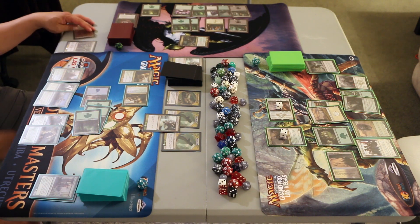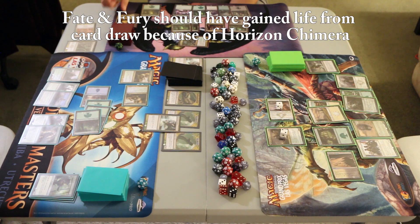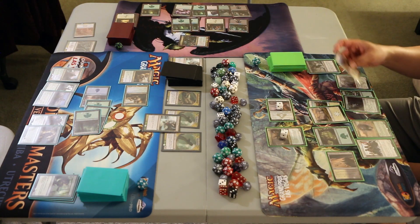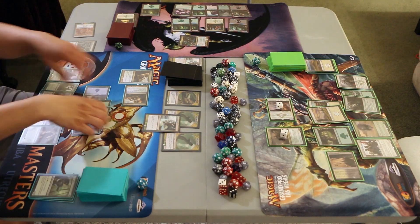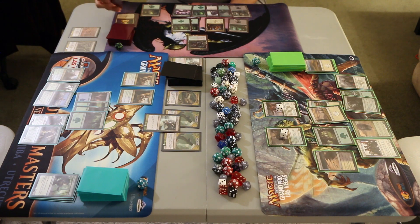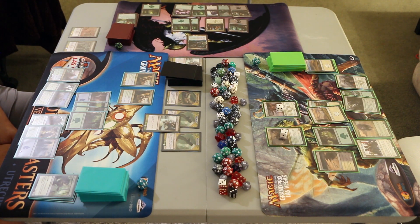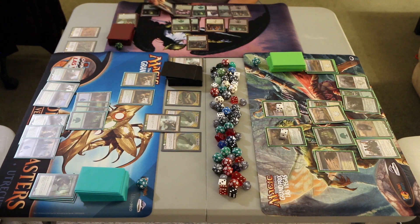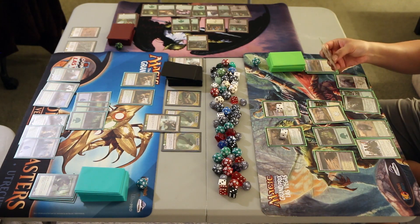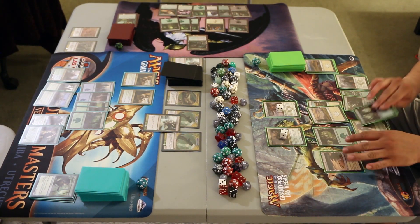On upkeep, Power and Profit mills 2 — Jungle Hollow and Satyr Wayfinder. Fade and Fury draws an Island, gains 4 more life from the two Horizon Chimeras to go up to 18. Power and Profit draws a Font of Fertility. Armed and Dangerous draws a Forest. Fade and Fury plays an Island. Power and Profit plays a Forest. Armed and Dangerous plays a Forest.